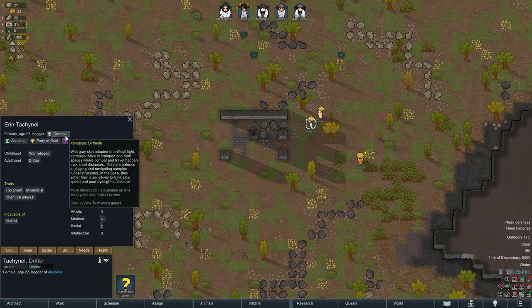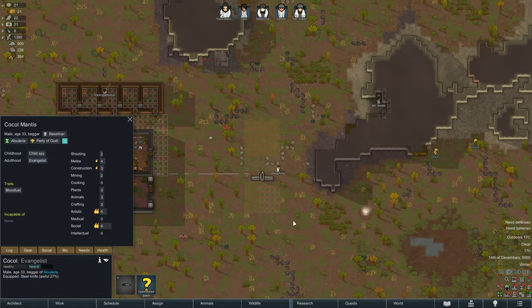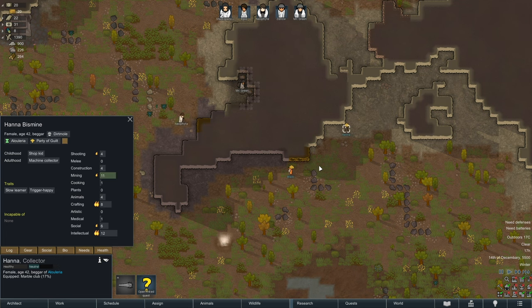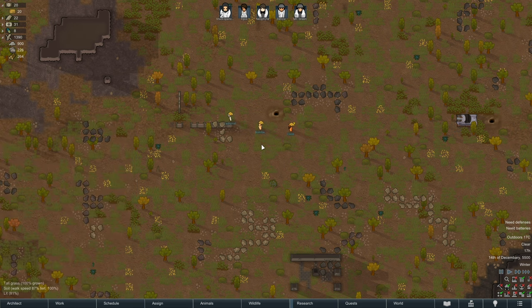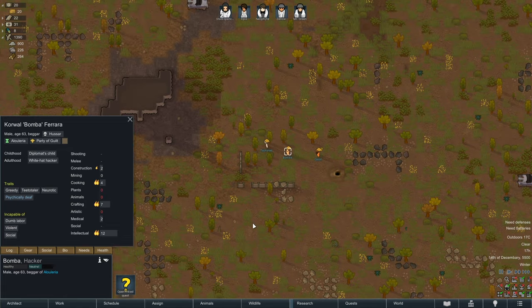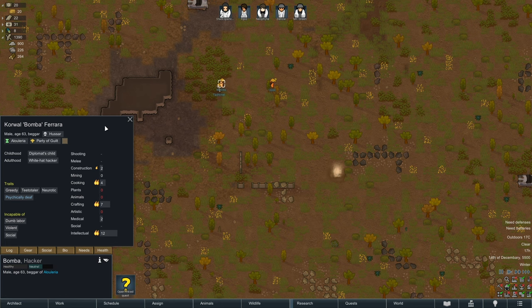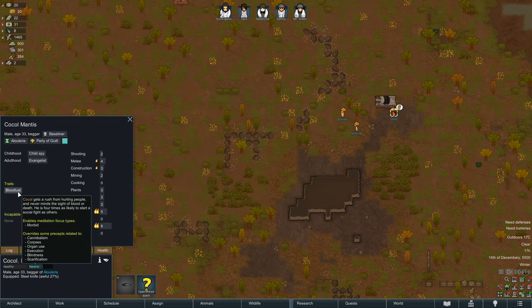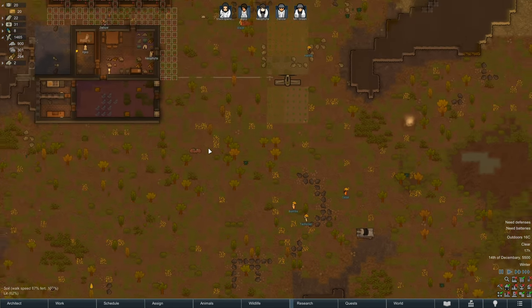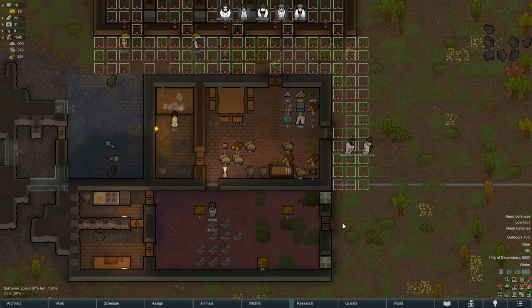The party of guilt — dirt mole. That's why you're mining during this, because it's modified by your... being neuter type or whatever. Slow learner, trigger happy, wimp tough, tortured artist, too smart, misandrous, chemical interest — that's an interesting combo. Psychically deaf because of being a Hussar, I guess. Engineered soldier is greedy, teetotaler, neurotic, but incapable of violence, dumb labor, and social — some Hussar you are. And a baseliner with bloodlust. Maybe you can help me fight whatever raid comes our way.